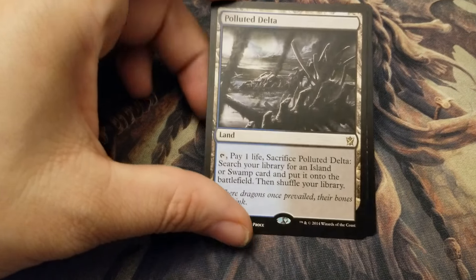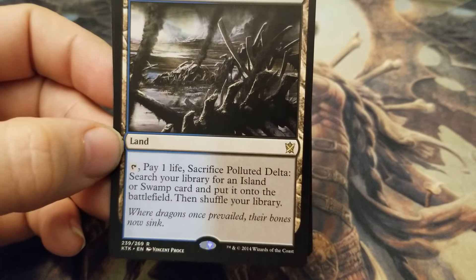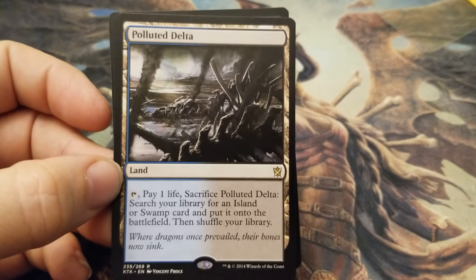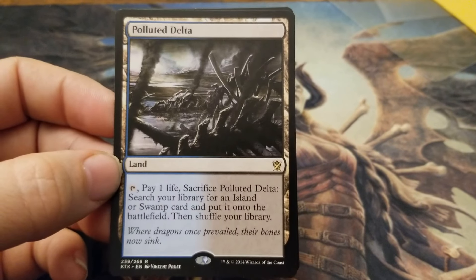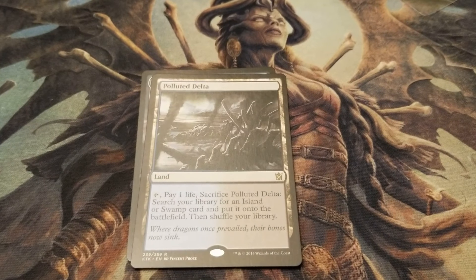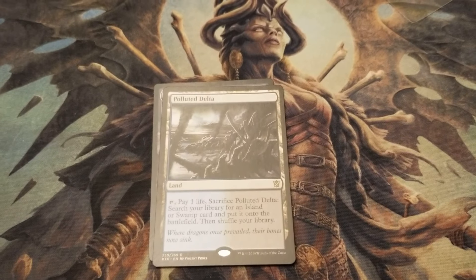Let's look at the next card — Polluted Delta. So you pay one life, tap and sacrifice this card, and you can search your library for an island or a swamp and put that onto the battlefield, then shuffle your library. The reason this is really good is that if you need blue or black mana but don't have any, you can go get one from your library. The more lands you pull out of your library, the more likely you are to pull spells that you need.